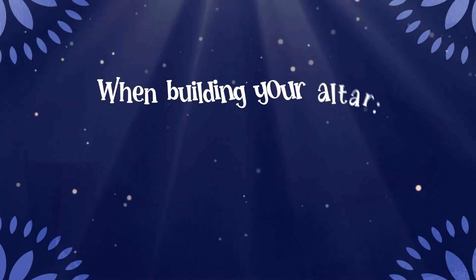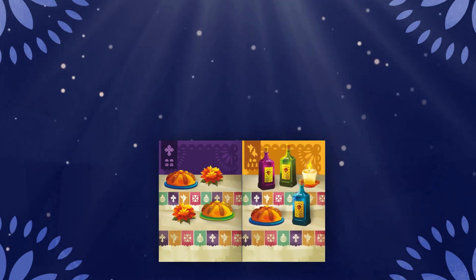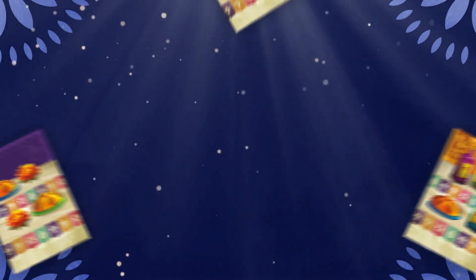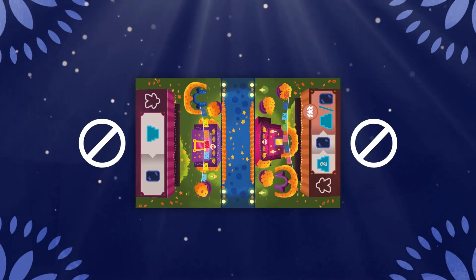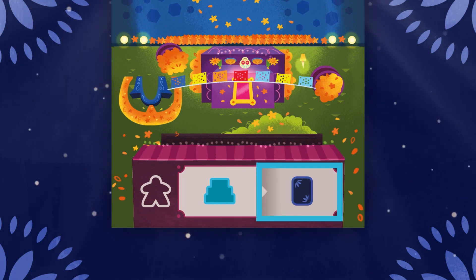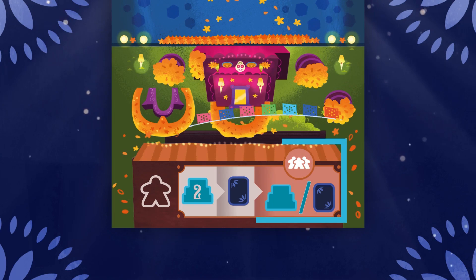When building your altar, start with the base. With 2 cards next to each other, you will be able to place a card on the next level. There are no cards next to the Pátzcuaro tile, since these spaces let you add cards to your altar and draw cards from the deck. You even activate benefits for your rivals.